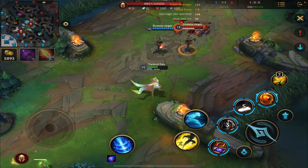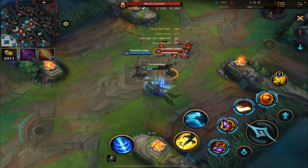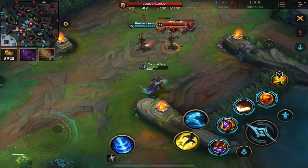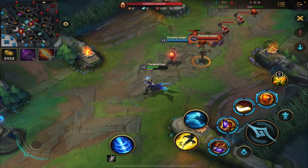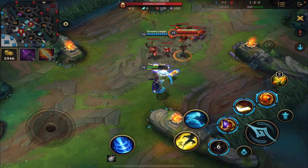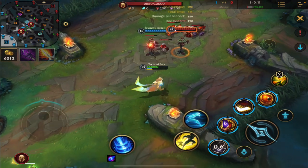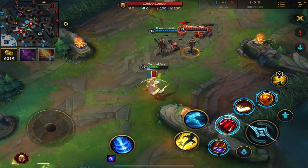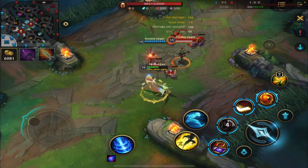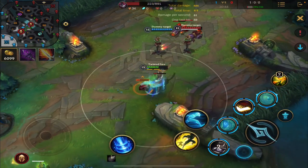There are different things that cause minion aggro. Auto attacks always cause minion aggro. But what if I want to attack the enemy without creating aggro? There are ways to do it — skillshots do not cause minion aggro. For example, if I shoot a skillshot it's not going to trigger minion aggro. However, if it's a targeted ability — Twist of Fate's a great example — my S2 is going to create minion aggro.